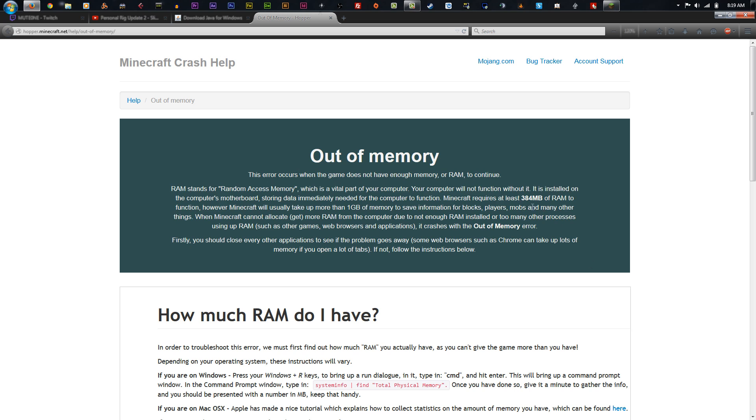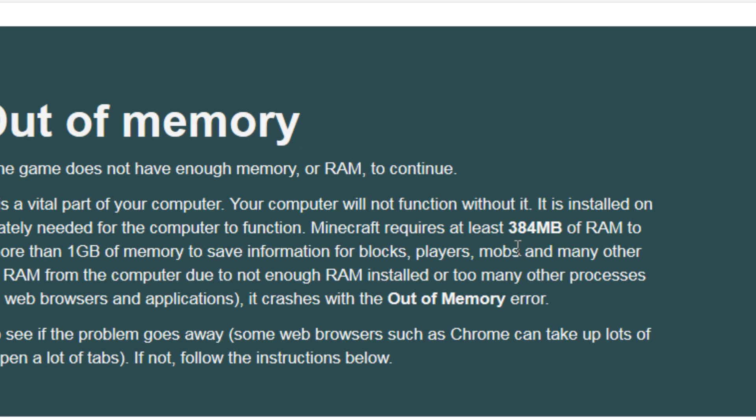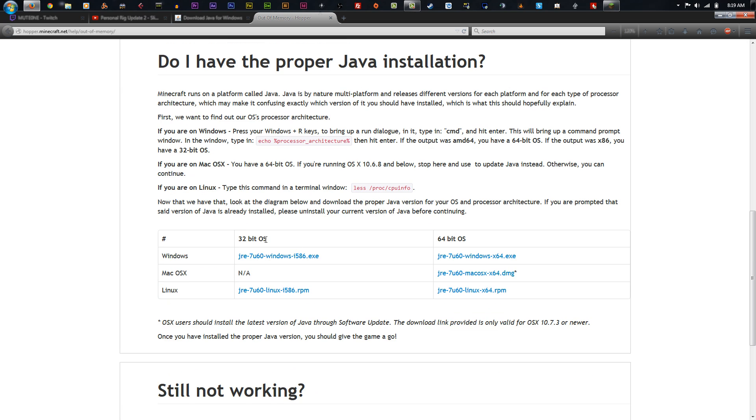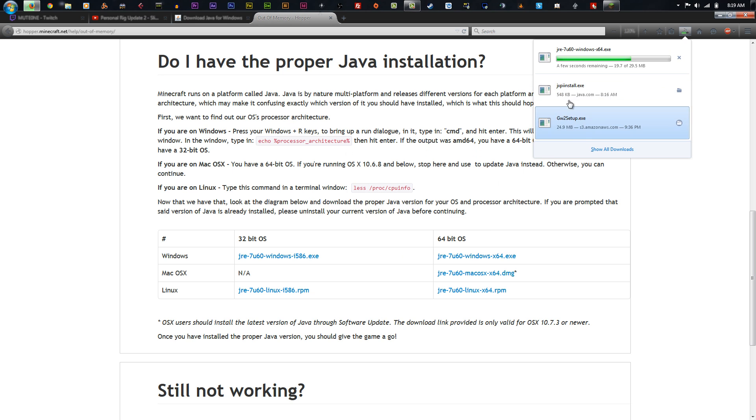We got this error here — requires about 384 megabytes of RAM. I have about 32,000 megabytes of RAM, so there shouldn't be an issue there. What I'm going to do is go ahead and install the Java update they recommend on their website. I have 64-bit — make sure you get 32 or 64-bit depending on what you have. Then let's just try it and install this Java.